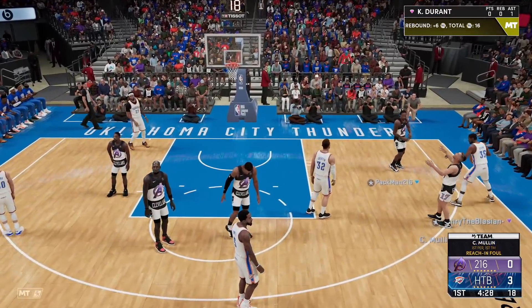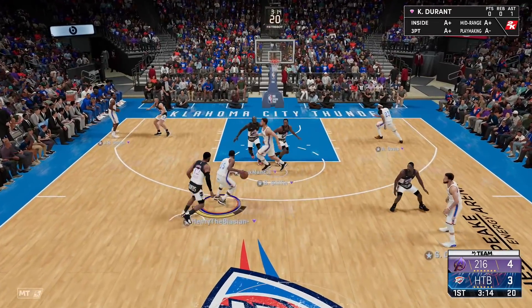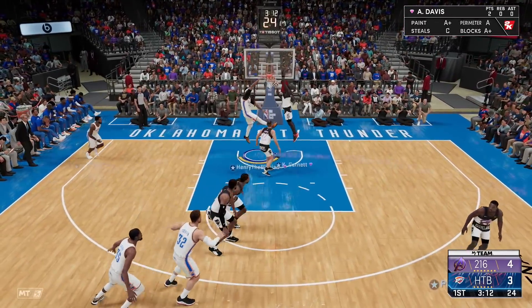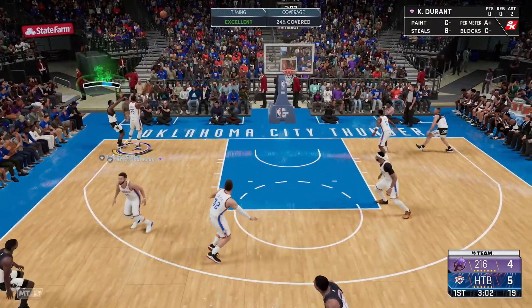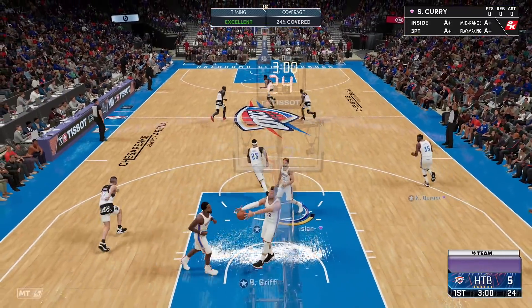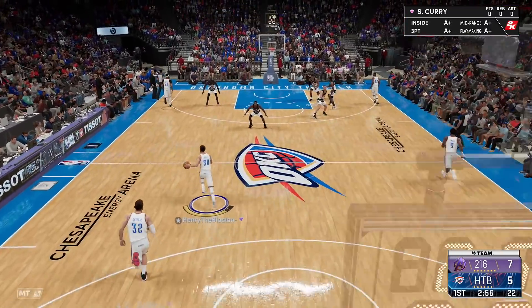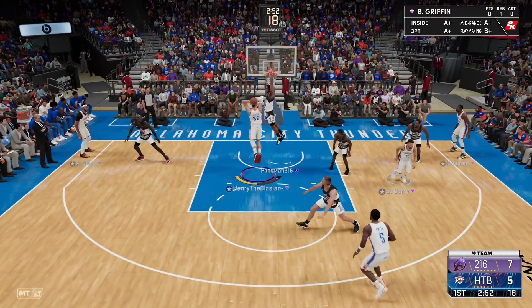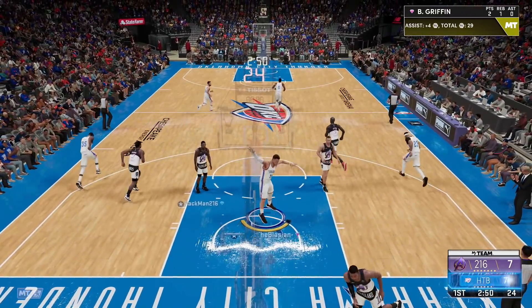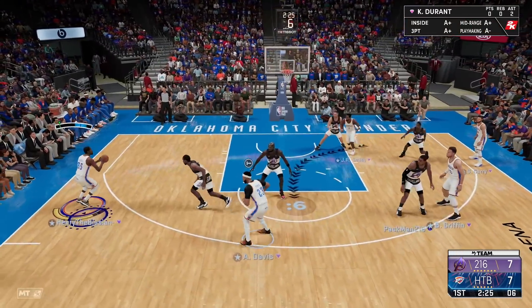We got Kevin Durant at 6'10" at small forward stopping everything. Snatch back — he's reaching. Been a bit of a slow start but we do have the Kevin Durant and Steph Curry duo. Anthony Davis under the basket — let's go. KD contested and Kawhi greens it in my face. I'm getting payback for that. Blake Griffin, come through and put it down. If you want to play off ball, you know what we got — something called off-ball deodorant.